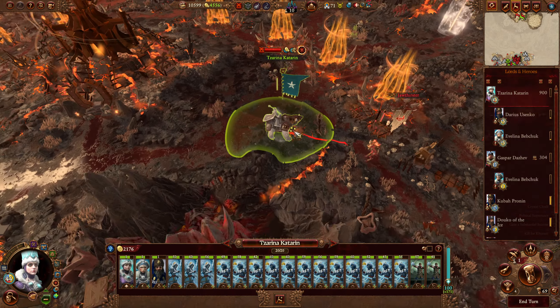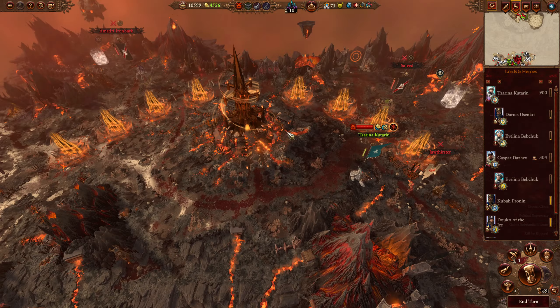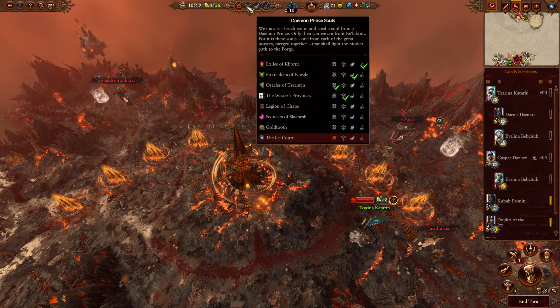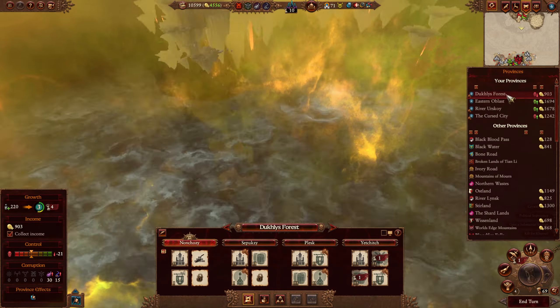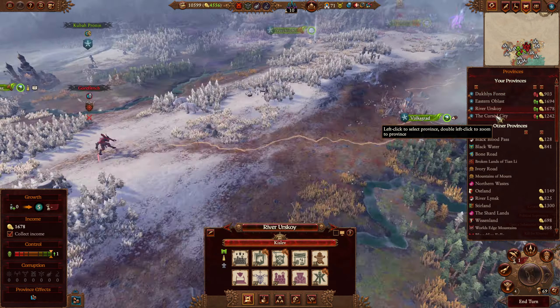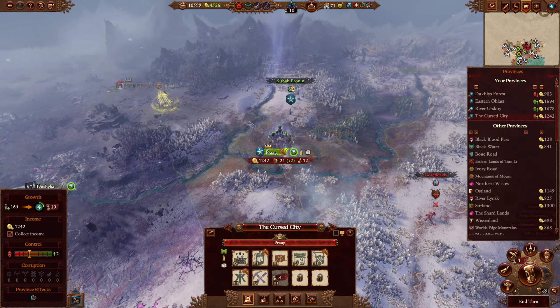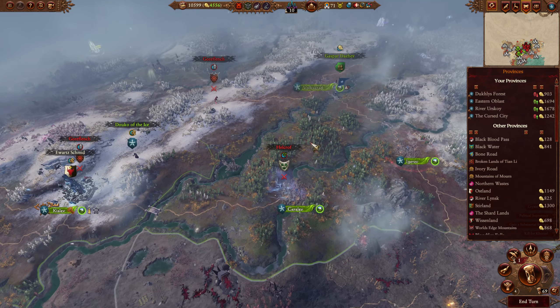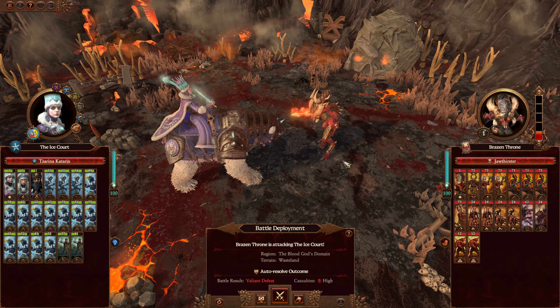We need to finish that soon, and once we finish this we'll be attacked and then do the ritual. We'll get the soul and see what else we've got. River, whatever. Let's not spend anything on that. Move the guy south. We're under attack — I love how it says Valiant Defeat here, which I don't really agree with. Let's fight it out.